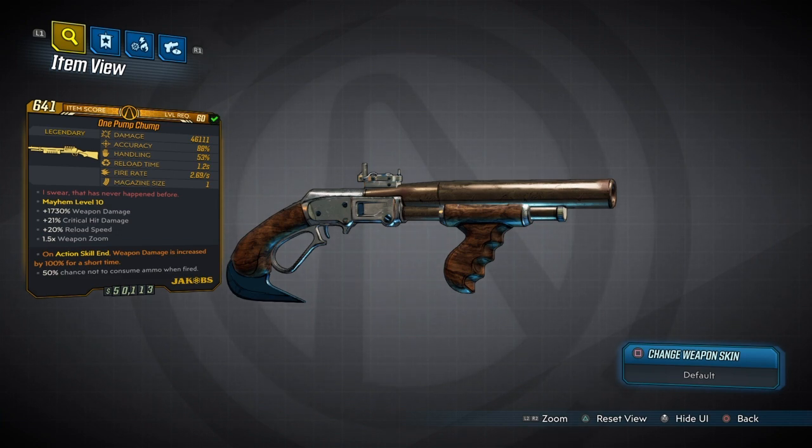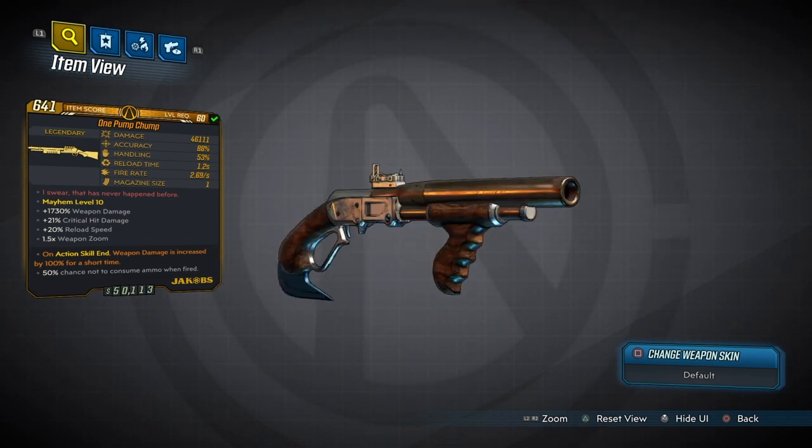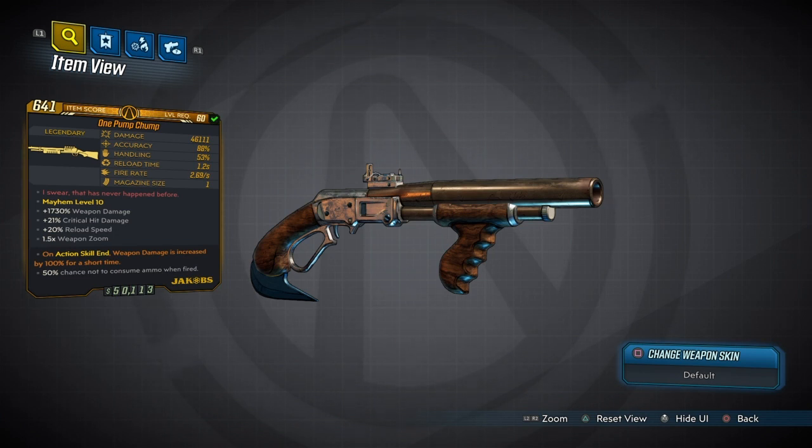Now of course there's one clip to this weapon for those who are new — so one shot — but this gun does have a 50% chance to not consume ammo when fired. Also with Leave No Trace it helps you out a little bit as well, so you can kind of shoot this gun more than once without reloading. And if you do have to reload, the reload time is only one second, so it's really really fast.